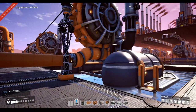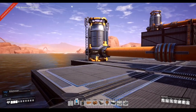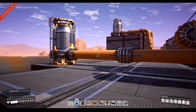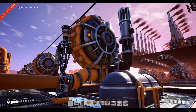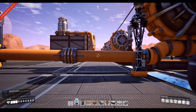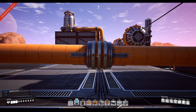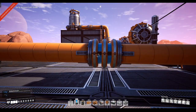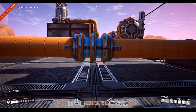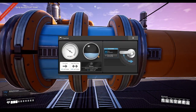Here we have our first example. This is the most ideal situation where the actual outlet — what you're supplying — is on the same level as the extractor. If we connect this up and start kicking in power, you'll notice straight away the rings here in the middle of the pipe. These are your pressure rings and flow rate rings.